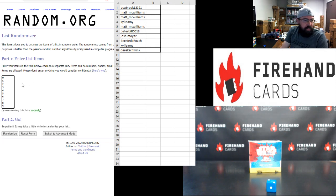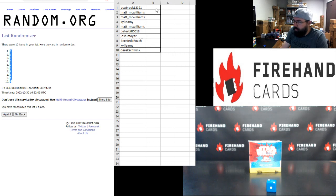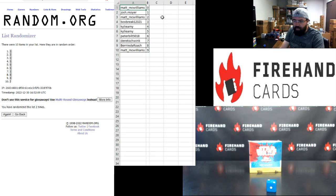Number zero up top, number nine bottom — two times, once and twice. Three top, seven bottom. We'll sort you guys here by number. All right: Matty, zero. Josh Moyer, one. Matt McWilliams, two. Box Break, three. Kylie Amy, four and five. Peter Bilt, six. Derek Schwenk, seven. Bernie DeRoche, eight. Matt McWilliams, nine. Good luck guys.